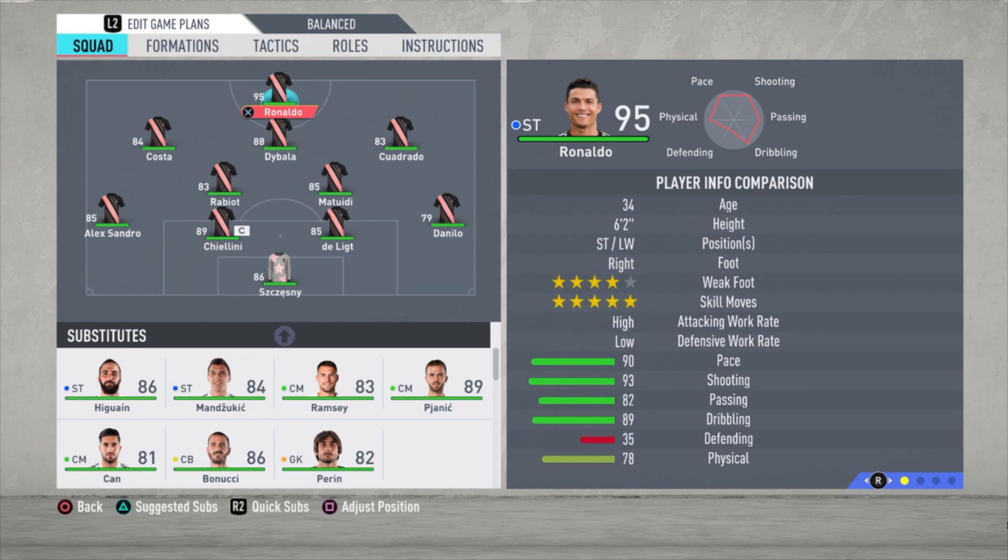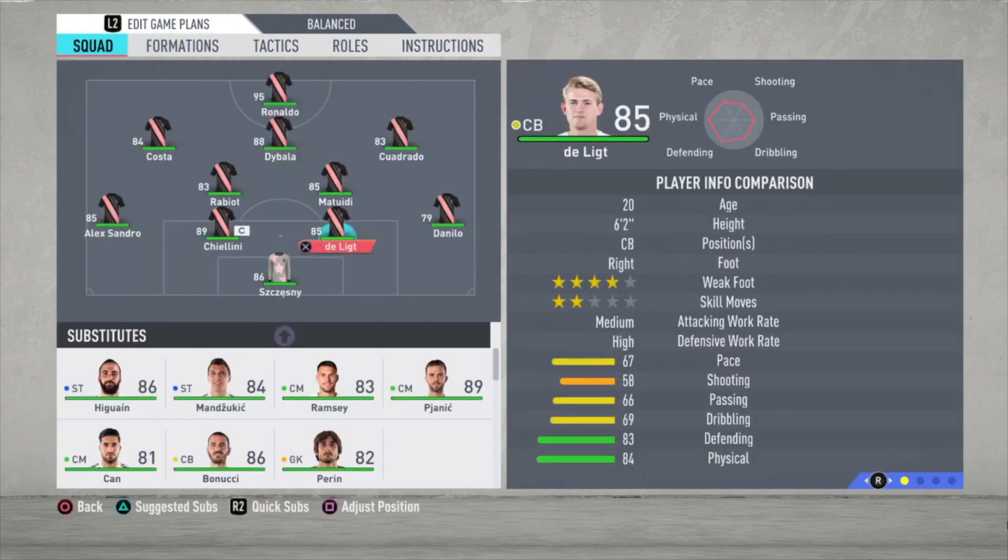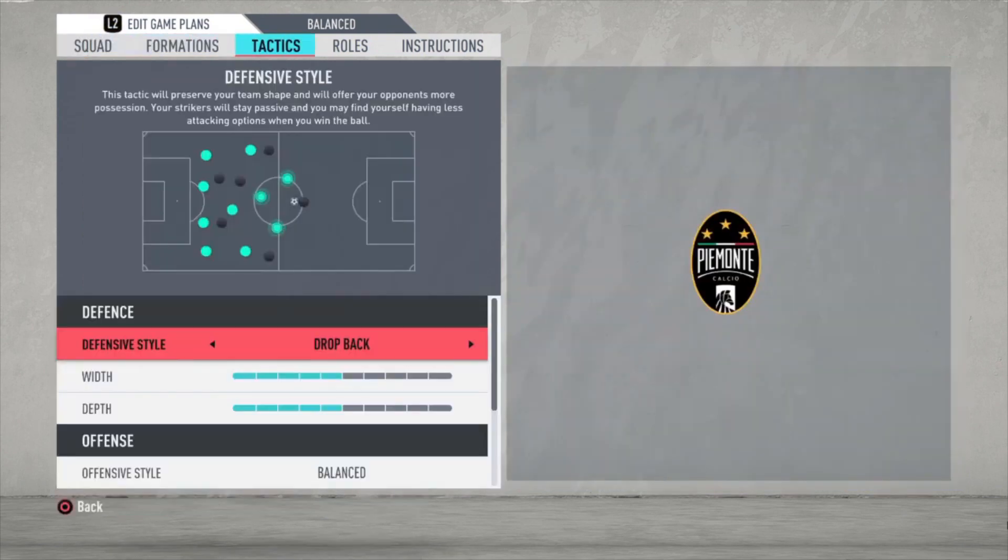If you have something to say or want to ask me something, drop it in the comments below. We're going to start with the formation — it's a 4-2-3-1 narrow. The lineup: Szczesny is the goalkeeper, Danilo is the right defender, De Ligt and Bonucci are the central defenders, and Alex Sandro is the left defender. Matuidi and Rabiot are the defensive midfielders, Cuadrado is the right attacking midfielder, Dybala the central one, and Diego Costa is the left attacking midfielder. The striker is Ronaldo, of course.